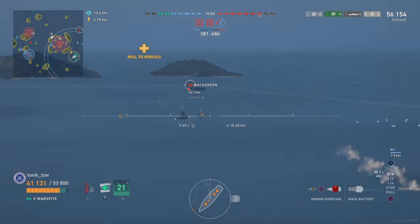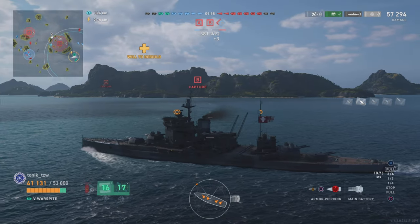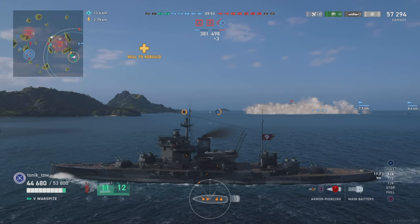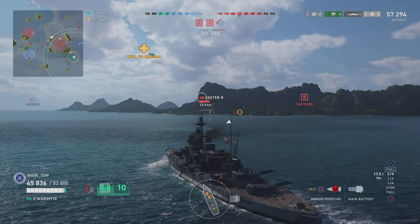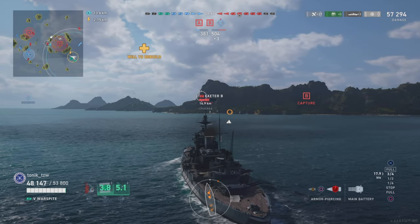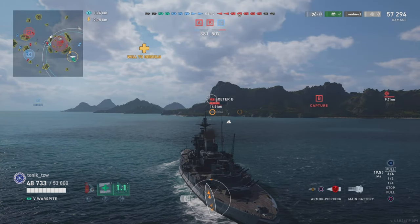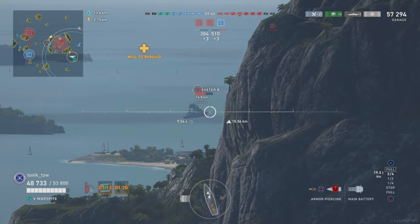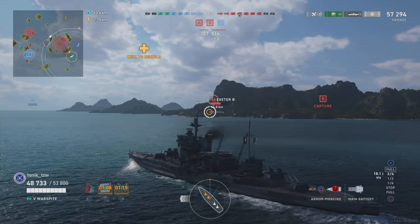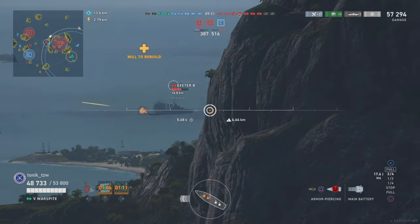It's obvious there's one destroyer on B Cap because he's being spotted, which is why one of our DDs has probably smoked up - and that means we have no eyes on anything. We do see the Exeter out there at range - that is the Hugue's teammate. The destroyer gets himself spotted in B Cap again, and I'm looking at this Exeter thinking can I get shots on him around here without clipping the side of that island, but he's moving away faster than I can close down on him.